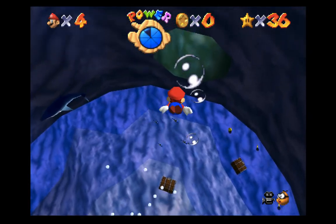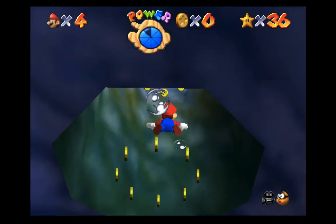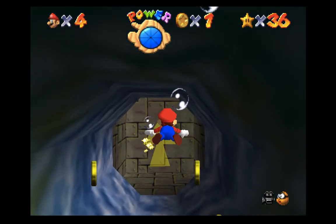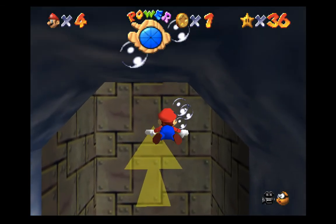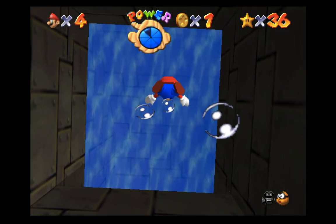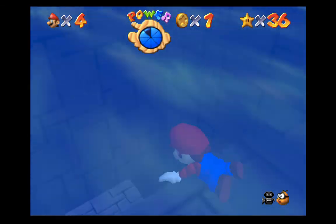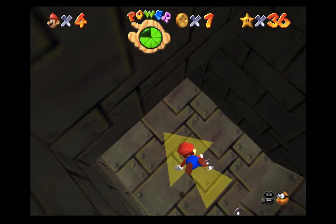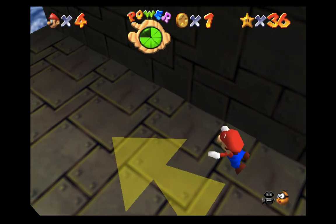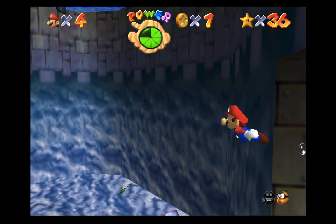So the first thing we want to do is swim over to this hole right here. The hardest part about this star is getting proper swim inputs so you don't slow yourself down. Once we get here, we want to hold C-Stick left — it's going to prevent lag. Continue to hold C-Stick left this entire time; you're going to have to hold the button down, otherwise your camera is going to readjust back to center.